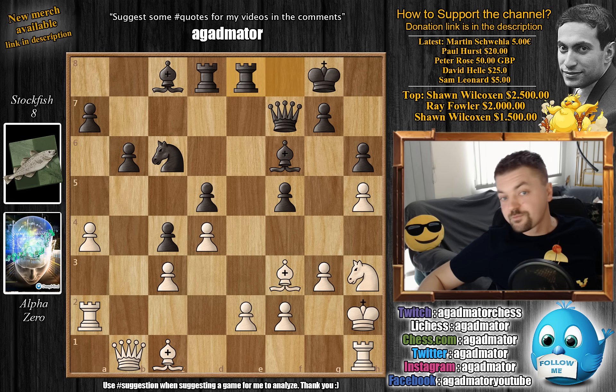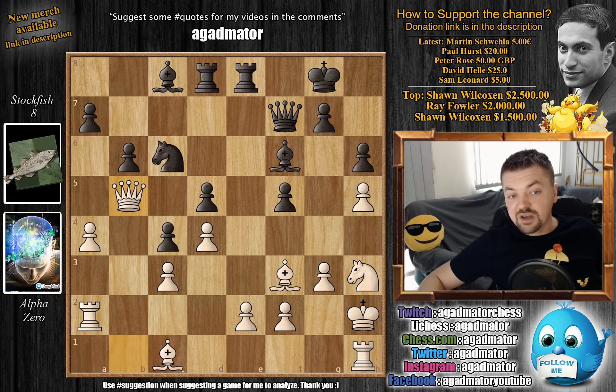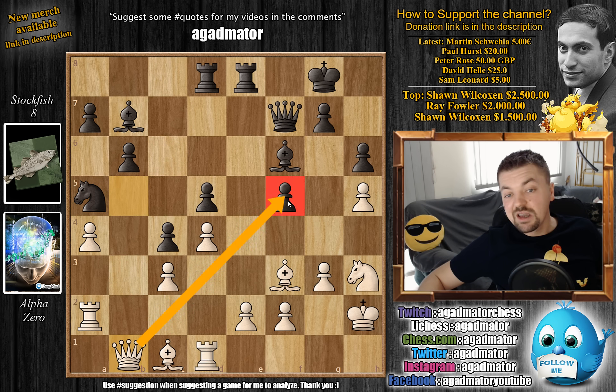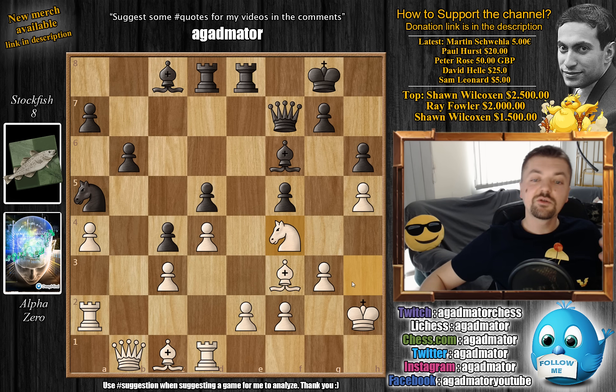Knight to h3 as planned. King back to g8, and now as this bishop has to move to make room for the knight, we notice this beautiful diagonal. Bishop to c1 - the bishop is now ready to come to a3. Rook f to e8, not allowing the bishop to come with an attack on the rook, but also putting pressure against white's e2 pawn. Queen to b5 - a very nice maneuver with the queen, as the knight on c6 is still unguarded. Bishop to b7 defending, and now comes rook to d1. Knight to a5 again hoping to bring the knight over to b3, but now queen back to b1 as the f5 pawn is also unguarded.